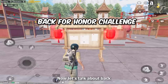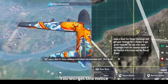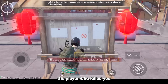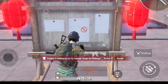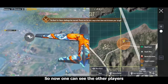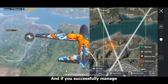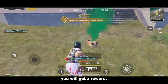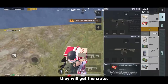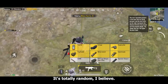Now let's talk about the Back for Honor challenge. If your opponent kills you and you respawn back, you will get a notice asking whether you want to issue a Back for Honor challenge. If you click OK, the player who killed you will receive a challenge for revenge notice. If both players accept, the challenge begins — each player can see the other's approximate location on the map. If you successfully take revenge on your opponent, you get a reward crate; if your opponent wins instead, they get the crate. This crate contains really good loot, which is totally random.